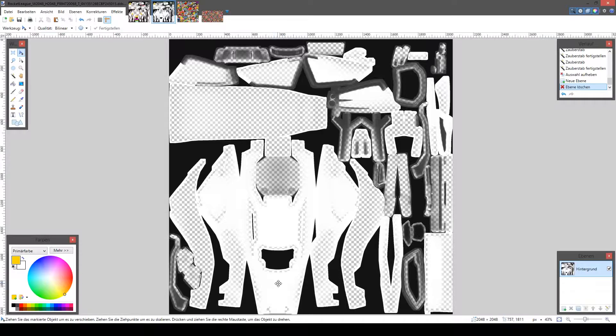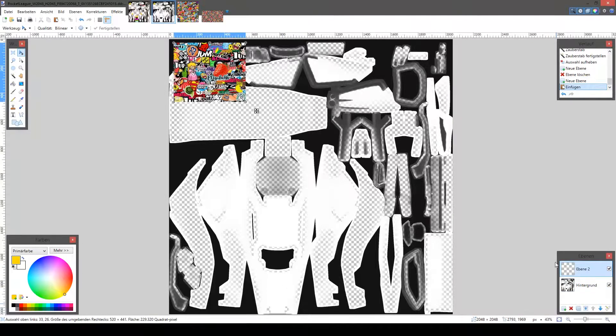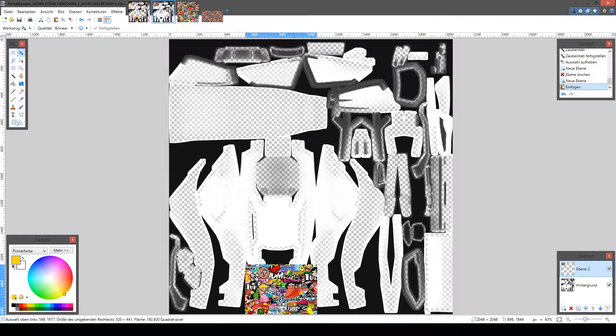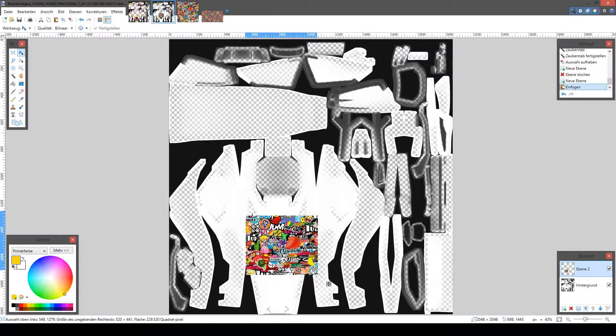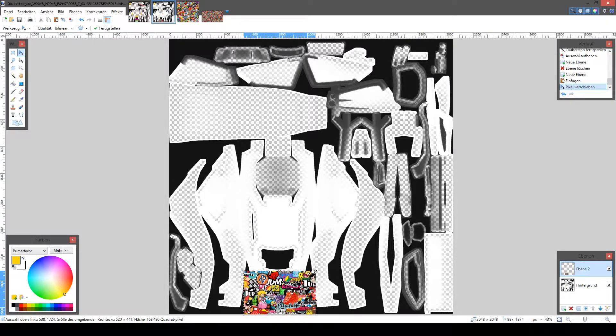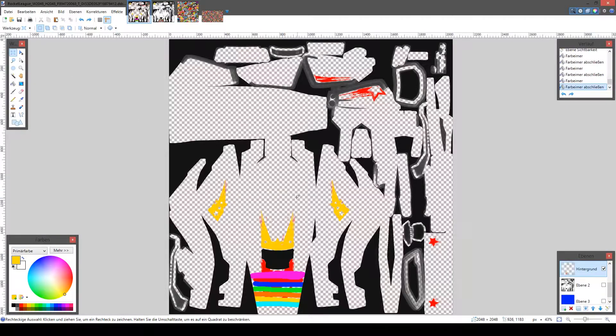So if we paint on this texture, now our picture — maybe on the ceiling, maybe on the hood — we copy it, let it like this, go to our decal again, and now we're pasting it exactly there where we got it from. So now we're moving to our Layer 4, where we put on the colors.